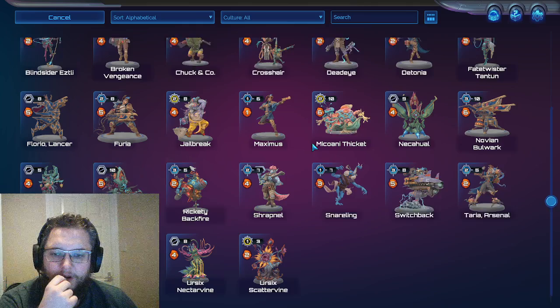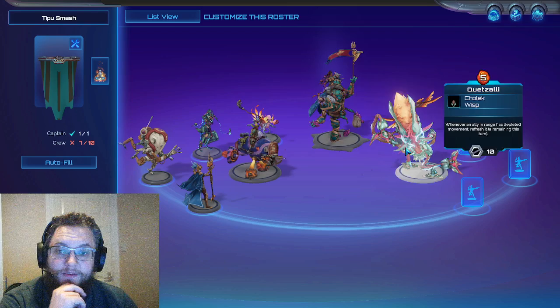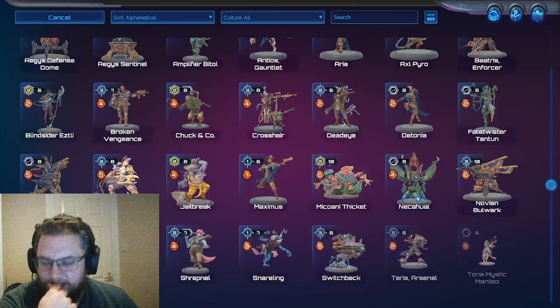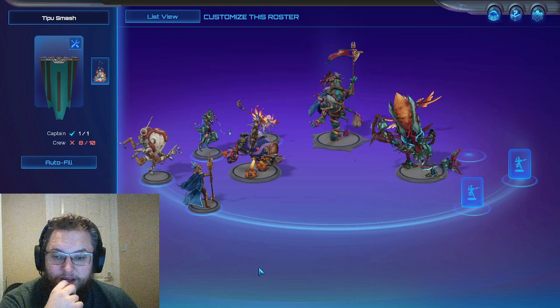What else works with Tipu? One thing I think can be really powerful is bringing Quetzali back in. Quetzali is going to be refreshing the movement of a unit five times per turn, so we can run Tipu in, attack, and run back out again. Then maybe Jailbreak to hold people in place, and Snareling — that's one we're picking up as well.